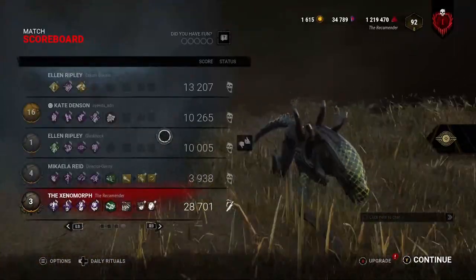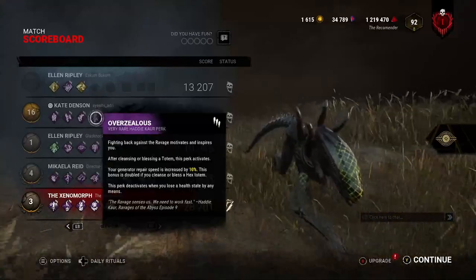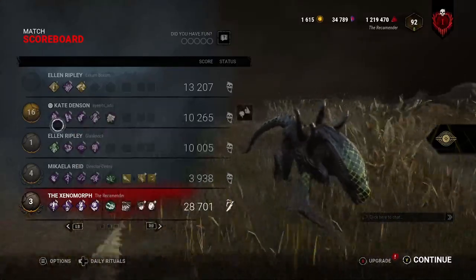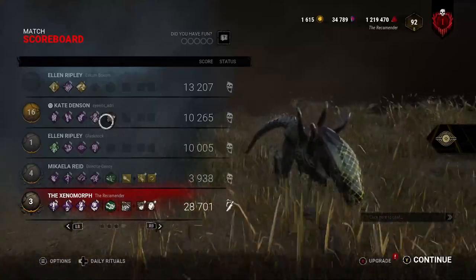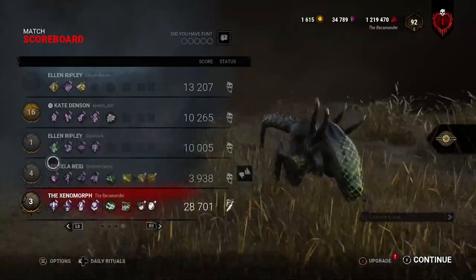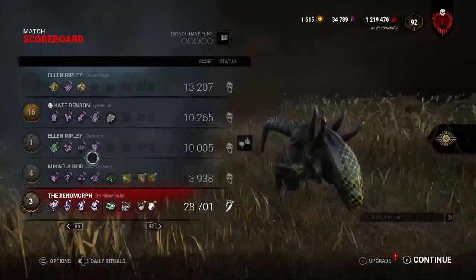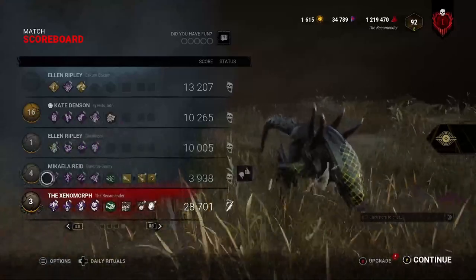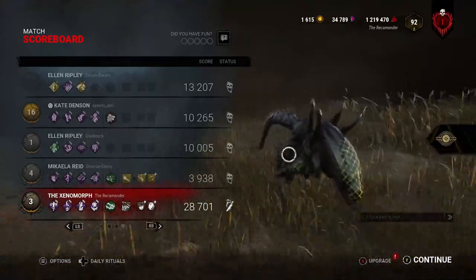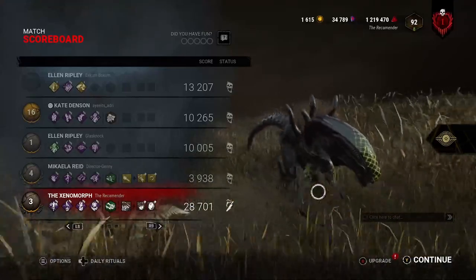Let me see what they've got. Who appears to have done the most — about all of them. Overzealous Kate with Self-Care. What is this build? I don't believe this is something someone would choose to do — this has to be random perks. We have another Overzealous, and it's not even Tier 3. Deja Vu, Improve Thyself. Adrenaline, Balanced Landing, Wake Up. Alright, well that's gonna be all — see you guys next time. Bye.